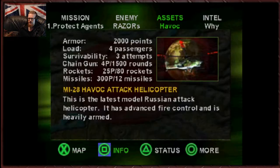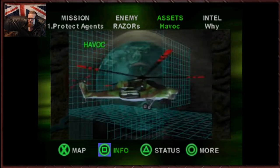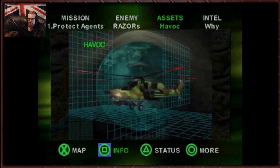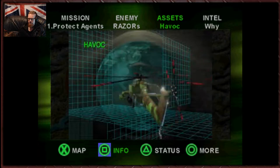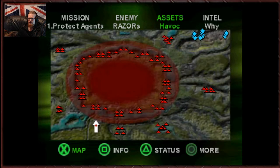And we have a Havoc — 2,000 armor. So we get an MI-28 Havoc attack chopper. This is the latest model Russian attack chopper — it has advanced fire control and is heavily armed. The fortress's auto-defense system will think you are friendly until you start hammering them. Use this machine wisely.